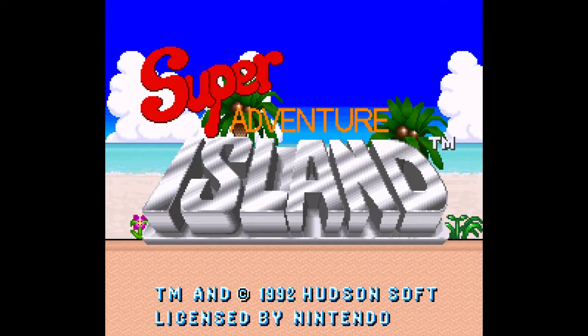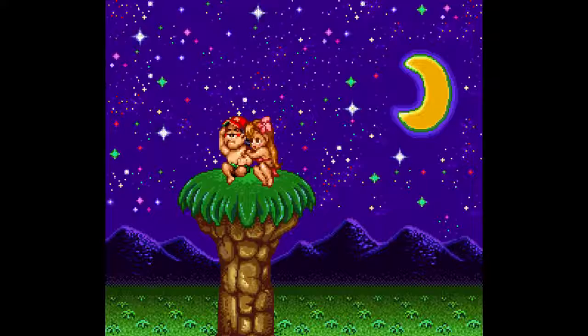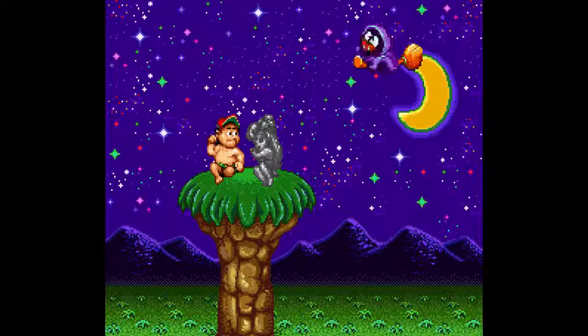This is Super Adventure Island for Super Nintendo, 1992 — the same year Adventure Island 3 came out on NES. Master Higgins is up here with his lady on this distant weird rock thing, and this Jawa came and turned her into stone.